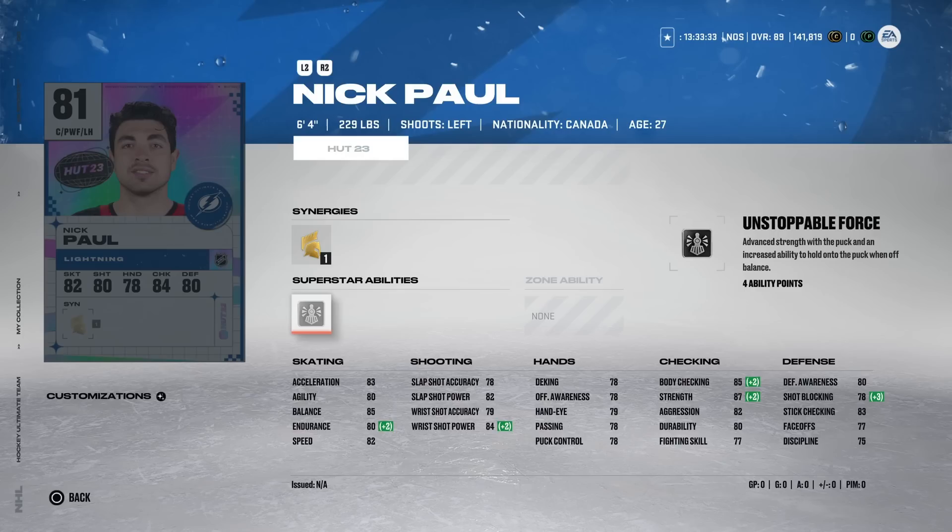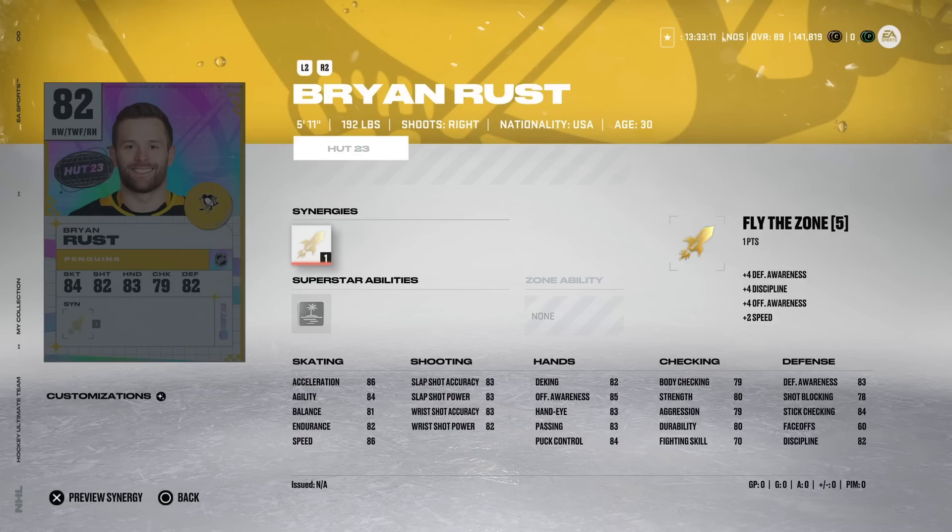From the Tampa Bay Lightning, 81 Nick Paul is six-foot-four with Glad Eater and Unstoppable Force — much like Kakko — but Nick Paul is extremely slow. Unless you're a Tampa Bay Lightning or Ottawa Senators fan, this would be an avoid for me.